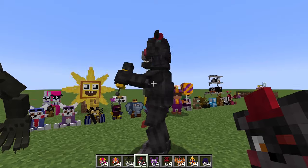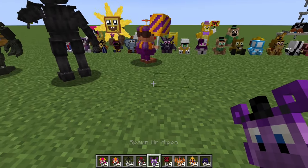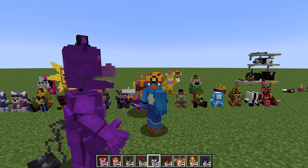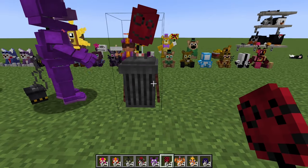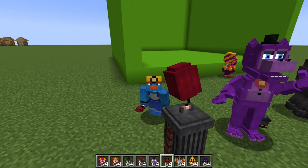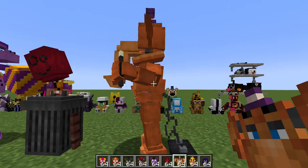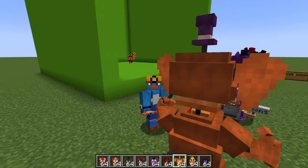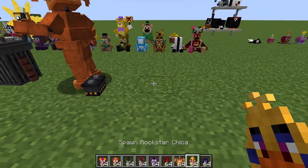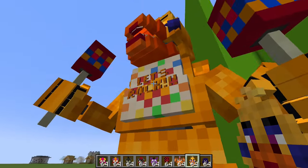Next, we have Lefty, who is spazzing out like crazy but looks awesome — love the animation. Here we have Mr. Hippo, looking awesome, ready to tell you a very long story. Here we have Mr. Can-Do, who's actually a block — he even has a little animation of his balloon head swiveling around, that's really cool. Here we have Orville, which looks awesome. The animation on him is a little fast, but the model looks incredible. Next, we have Rockstar Chica, which looks awesome — love the little 3D-ish text on her.